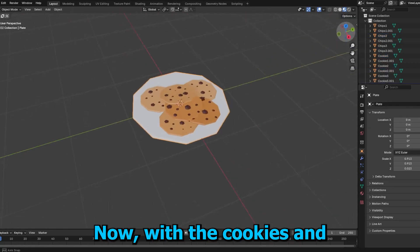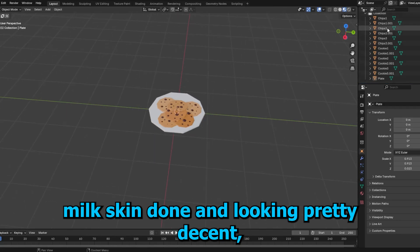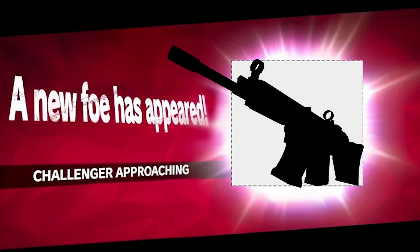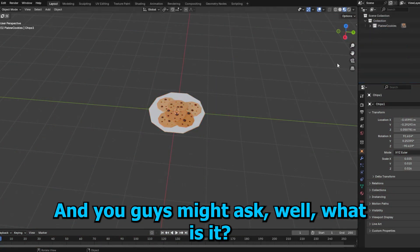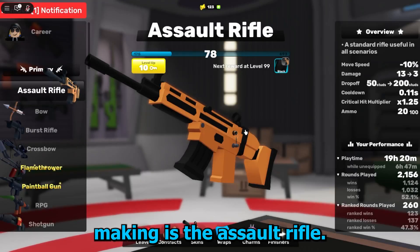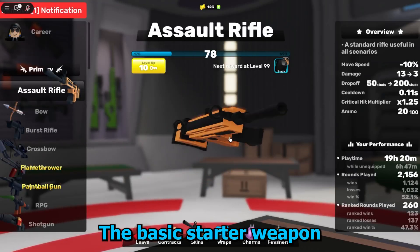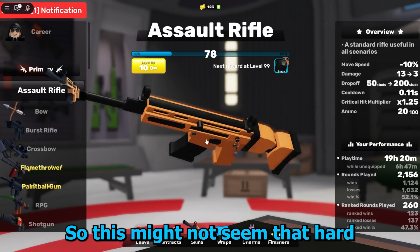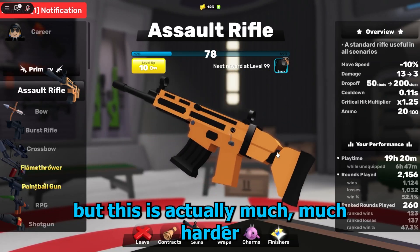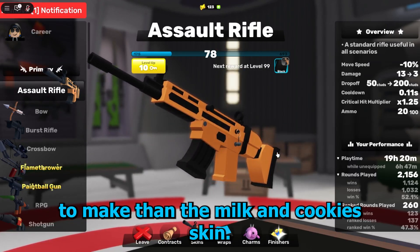Now, with the cookies and milk skin done and looking pretty decent, it's time to move on to the harder challenge. And you guys might ask, what is it? The next thing I'm going to be making is the assault rifle — yes, the basic starter weapon that everyone has. This might not seem that hard to make since it's a starter weapon, but this is actually much, much harder to make than the milk and cookie skin.